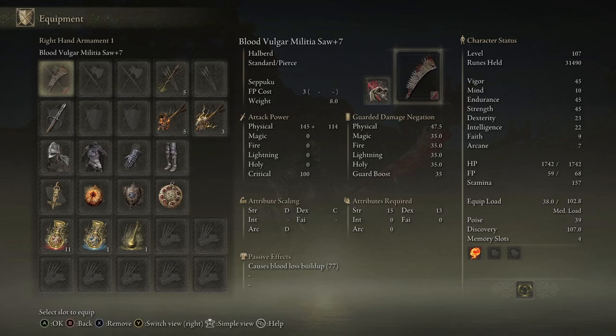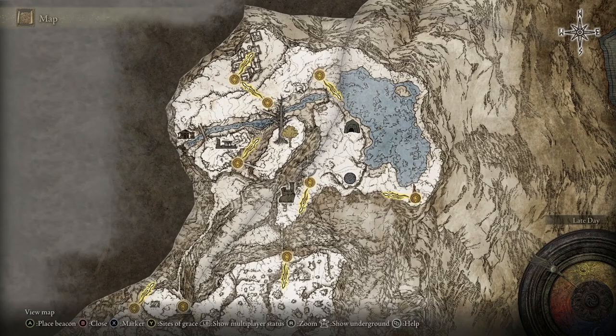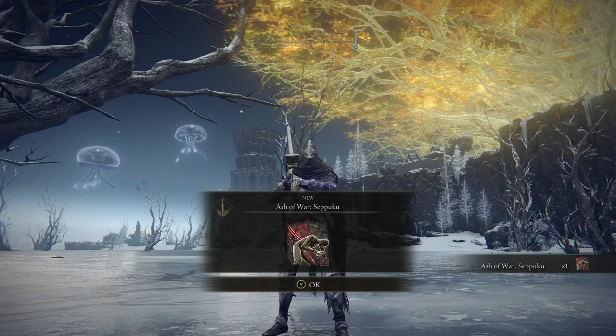To get Seppuku, it's a little bit late game. We are looking at the Mountaintops of the Giants — the super frosty ice region, the northeastern point of Elden Ring as a whole. You must come to the Freezing Lake, which is not too far into the region, just after you cross the first main bridge and make your way north. You're going to have to kill an invisible scarab running around this area. I recommend you find the route it goes and stand where it's running in a straight line, then hit it as it runs past you.